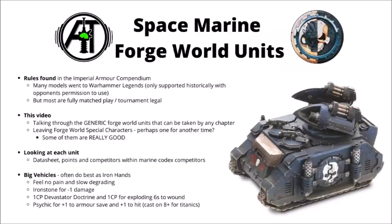Forgeworld produce quite a lot of big super heavy Space Marine vehicles, though a lot of them really aren't very efficient in terms of points cost and what they can do on the table, even though many look really cool. They have enormous stats on their guns but just aren't efficient on a point-per-point basis. As a general principle, those really big ones tend to do best as Iron Hands Space Marines — the feel no pain save, slower degrading, the Iron Stone for minus one damage, powerful stratagems like one CP for Devastator Doctrine or Exploding Sixes to Wound, and useful psychic powers for plus one armour save or plus one to hit.